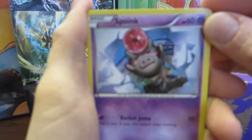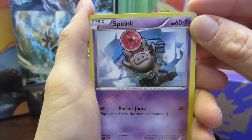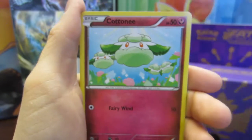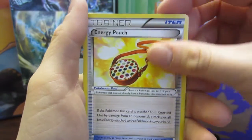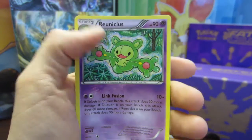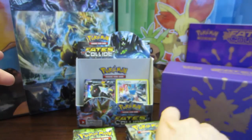My camera is just being really silly — might have to do a cut. Sorry, Spoink, for being blurry. Pack eight: Spoink, Coughing, Vullaby, Riolu, a Cottonee, a Power Memory, a Hawlucha, an Energy Pouch, a Carbink, and a Reuniclus Regular Rare. Not too shabby at all.